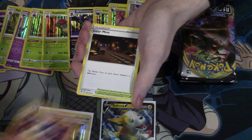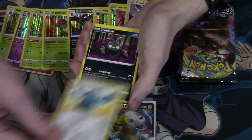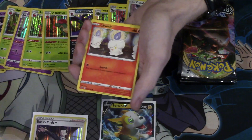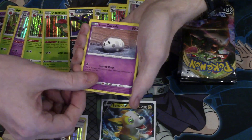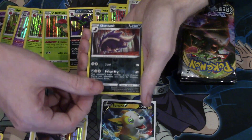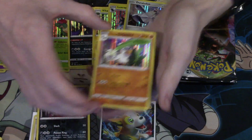Three up front. Lampent, Galar Mine, Bronzong, Trubbish, Helioptile, Honage, Litwick, Galarian Corsula, Reverse Foil Scuntank, an Unpheasant, and a Foil Galarian Surfetch'd.